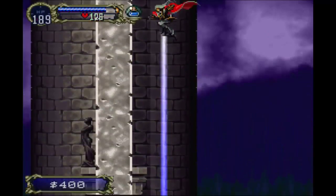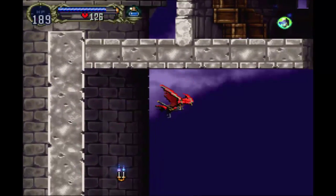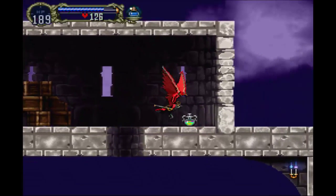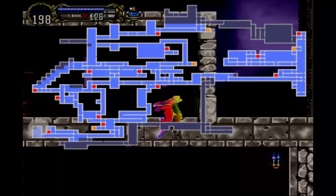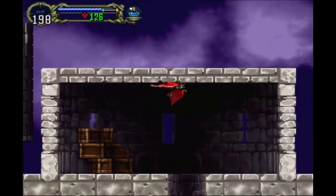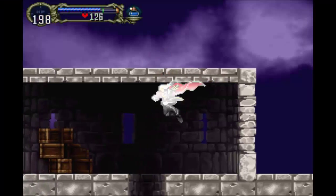There's some money — let's go up here. And up here we get the Power of Wolf. I'll demonstrate what that does in a second. I also want to get this Life Max Up. Also, make sure to check your map because sometimes you'll have to go into the far corners or get a little bit creative to fill out the rest of your map, so just look out for that.